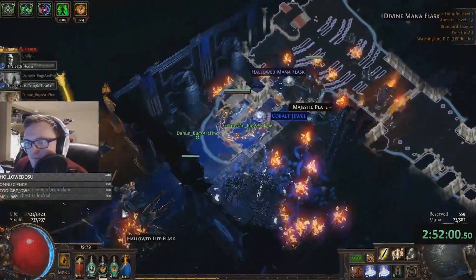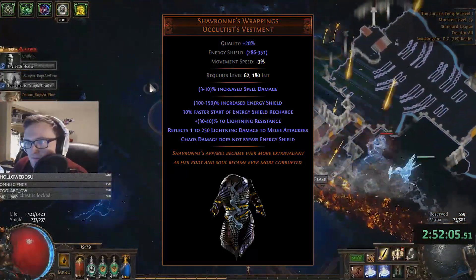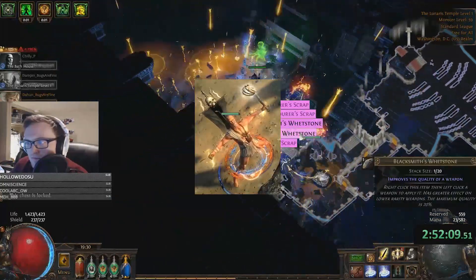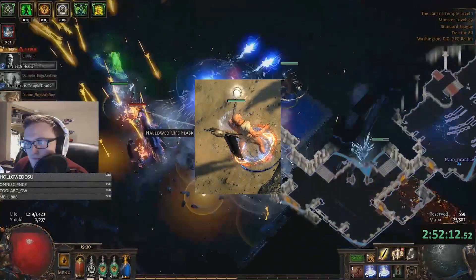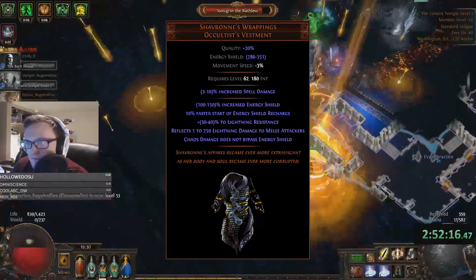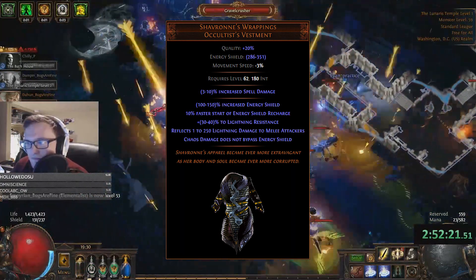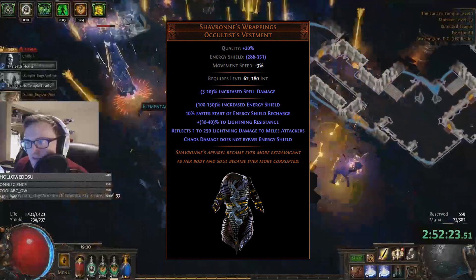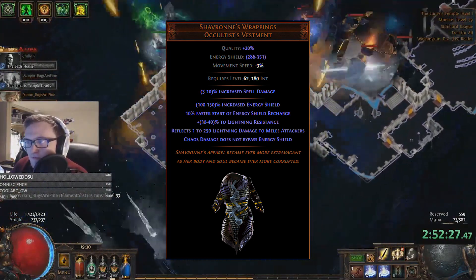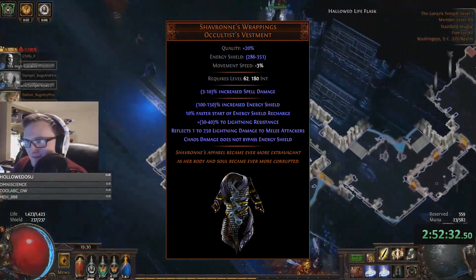There are three main variants of Aurabot. The most common is the lowlife Shav's version, the second being a Victario's version, and the third is a Mana Guardian Hybrid. The lowlife Scion Shav's version is the most well-rounded support — it has the best mix of offense and defense, is the easiest to gear, and works well in league start and racing scenarios. However, it's not highly specialized, so other AuraBots can provide more damage via Victario's, and Mana Guardians can provide more survivability via the Mana Guardian buff.